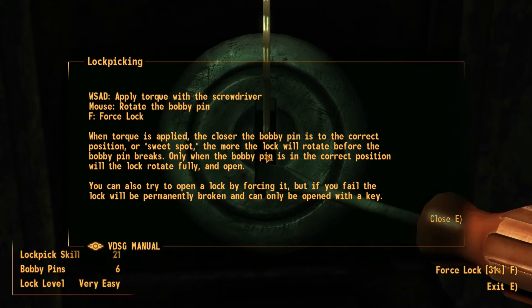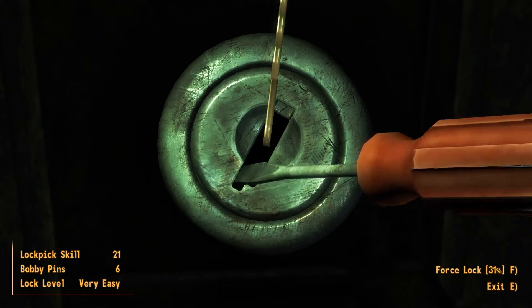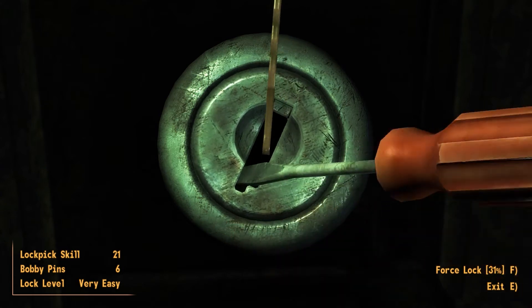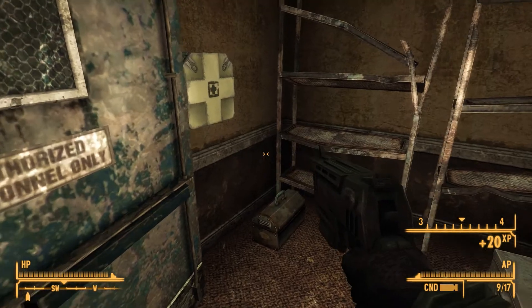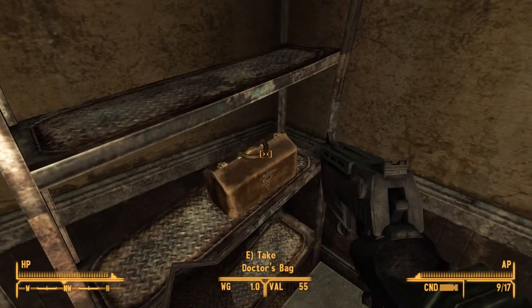Locked — very easy. I do love me some lockpicking, by the way. If you haven't seen any of the Skyrim videos, it's fun. I haven't tried it on this game so we'll give it a look-see. Force lock: 31%. Use WASD, apply torque with the screwdriver, rotate the bobby pin to force the lock. Find the correct position — the sweet spot — the more the lock will rotate. Done! Yeah, it's very similar to Skyrim's approach. I like that. It's nothing too complicated but it gets the job done and it's very clean.